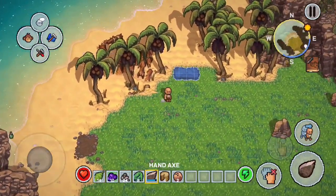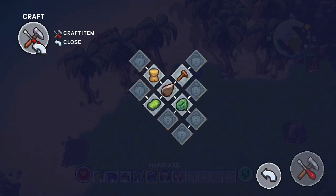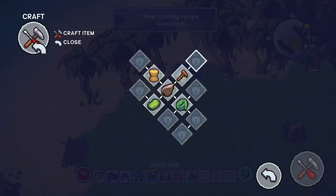The second we crafted that hand axe we actually unlocked four more items. We're going to go to the next one, see if we can make it — we do have all the materials — so we'll craft that too and unlock the club.